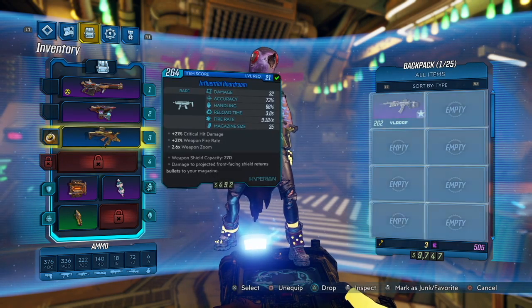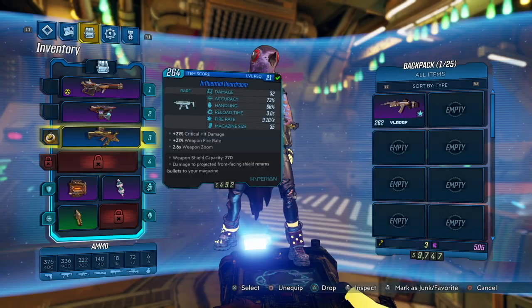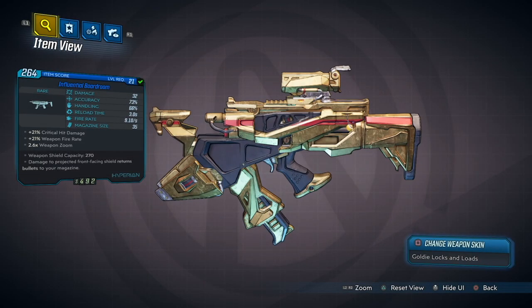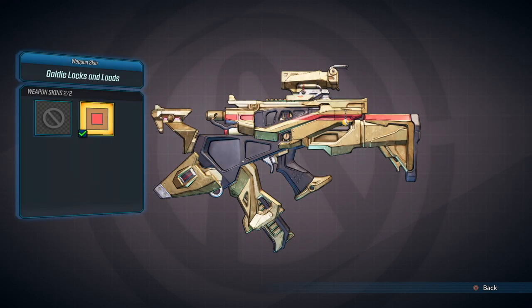And then come out of that. Just go right back to the gun and hit R3 — so the right analogue stick — and that should bring up this kind of view of the gun. You can see the trinket there, and then if you press square, you'll be able to change your skin there.